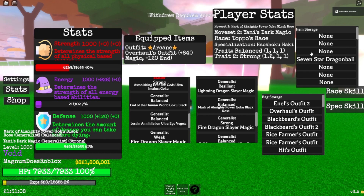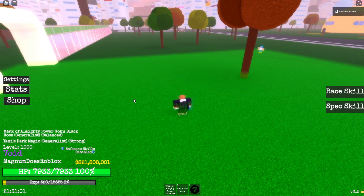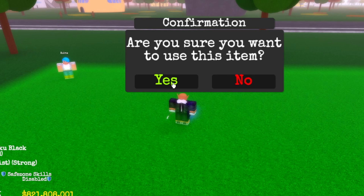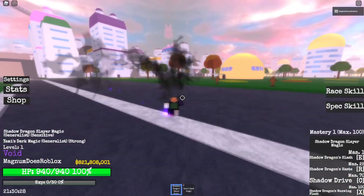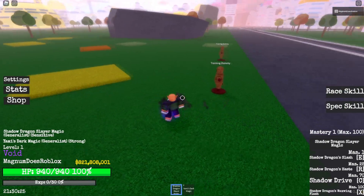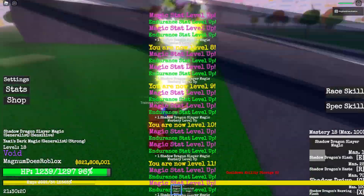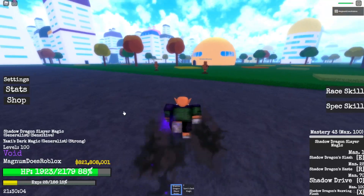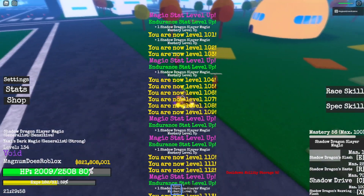We're going to pull out our last Requiem Arrow. We're going to hope we get something good — if we get another Dark Regulus, I'm going to freak out. Let's open it and find out. In 3, 2, 1 — Shadow Dragon Slayer Magic! I've actually never gotten this before. What an interesting last one to get. Let's show you the moveset — we got the Shadow Dragon Slash. After oddly getting kicked, we're back. I'm going to show you that first move again. There we go, okay. Now we got the Shadow Dragon's Haste — seems like an auto target move.